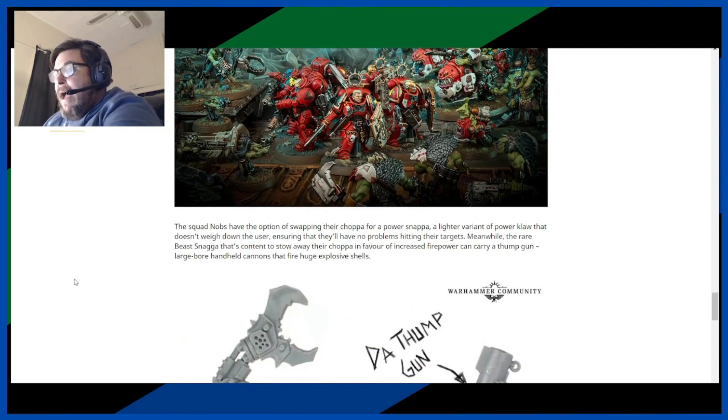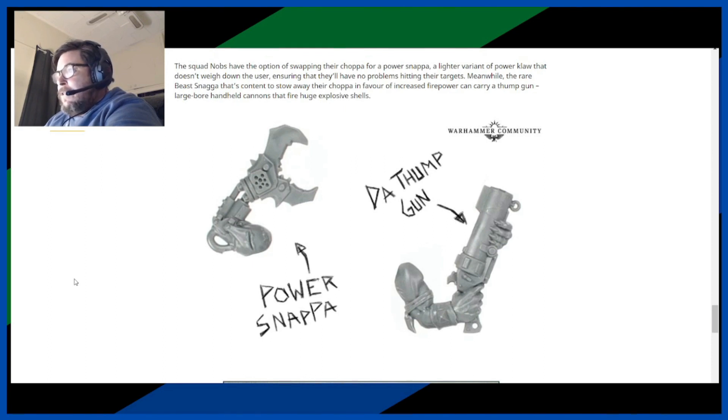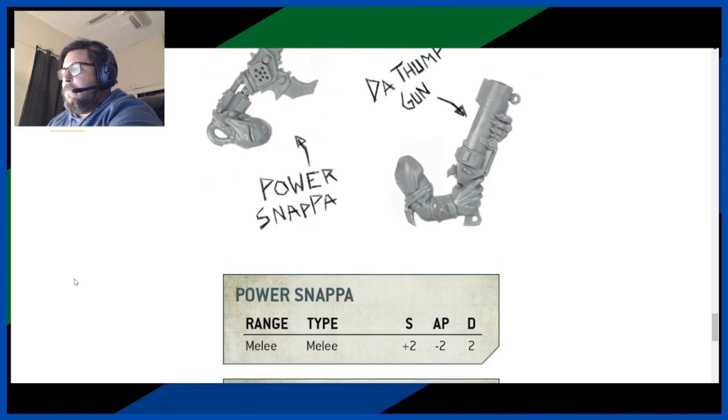The squad's Knob has the option of swapping their chopper for a Power Snapper — a lighter variant of the power claw that doesn't weigh down the user, ensuring no penalty to hit. Meanwhile, Beast Snaggers content to stow their chopper in favor of increased firepower can carry a Thump Gun, a large two-handed cannon that fires huge explosive shells. So the Power Snapper is for the squad Knob — they're not calling them Boss Knobs anymore — and the Thump Gun is the shooter variant for the Beast Snagger Boy.